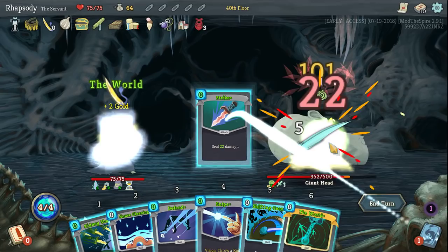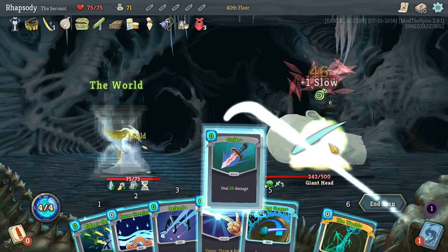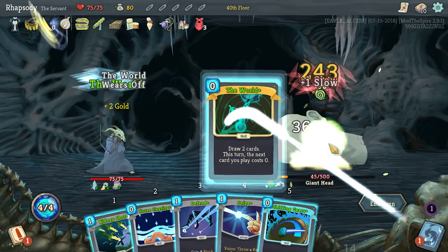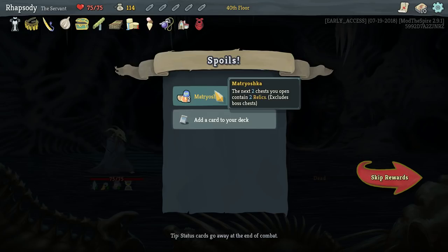The Strike is also eventually going to deal like 400 damage by itself — it's 26 right now. We've definitely got the combo modifier for playing 25. The thievery I get over the course of this run is not going to pay for the cost of Bandana. Matroska: the next two chests you open contain two relics, excluding boss chests — at the very least we got that before a chest.